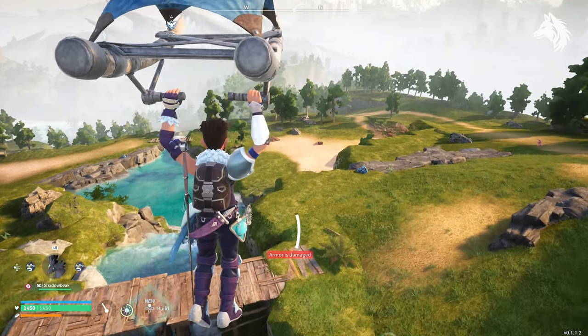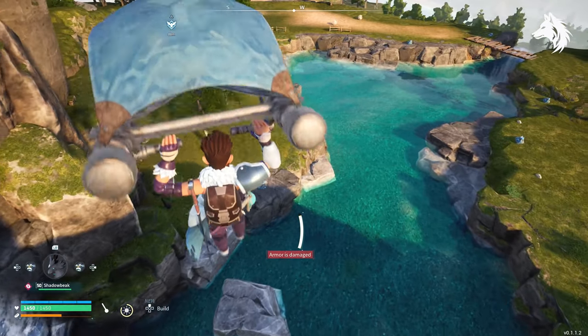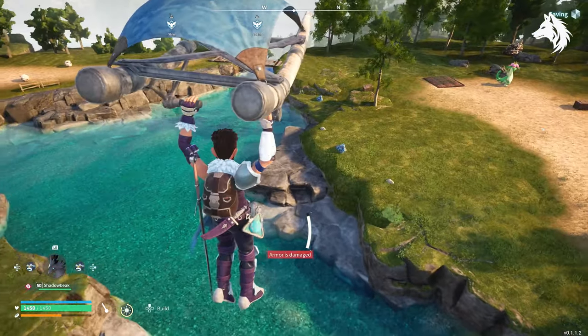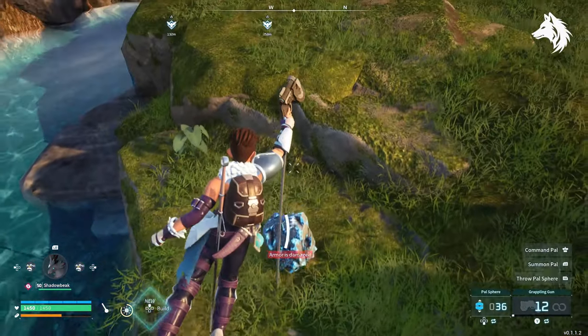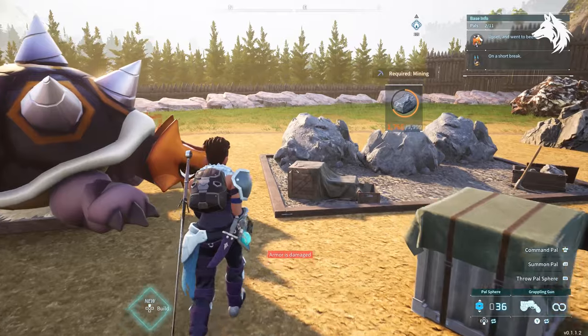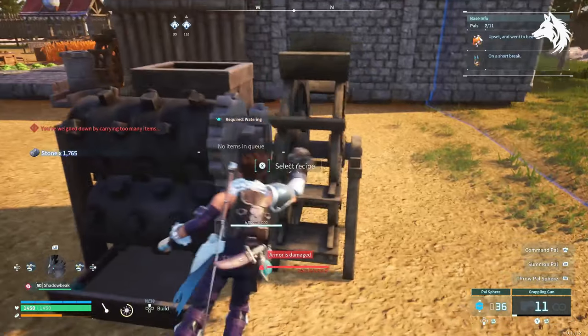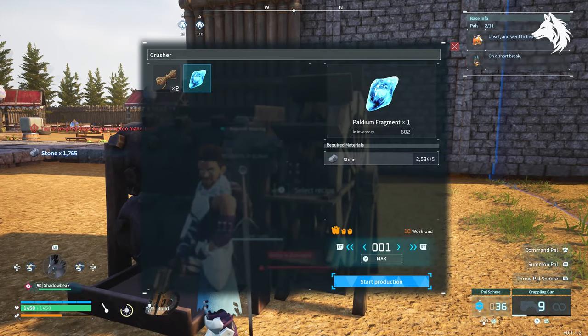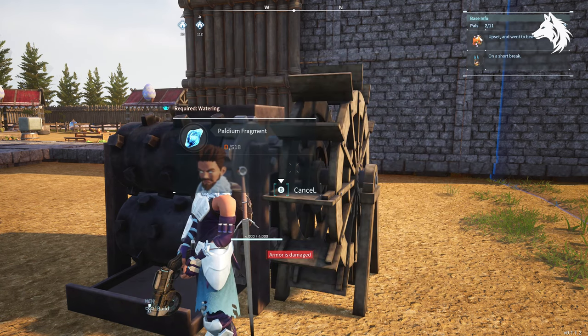Palladium fragments are used as a common material in many of the builds in the build menu and there are three different ways to find them. One is to find tiny ores and mine them — they are always found next to water. The easiest way to get lots of palladium fragments is to build the mill in the build menu. All you need is stone and wood to build it, and also build a mine to get lots of stone quickly, then put it into the mill with any water pile and it converts into lots of palladium.